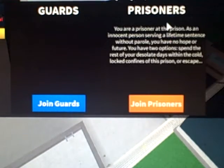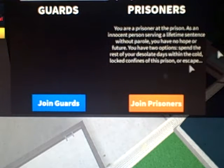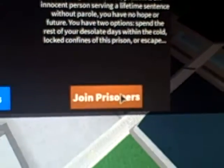Hey guys, in this video I'm going to teach you how to escape jail and prison life without getting help. So the first thing you're going to do is go into Prison Life. If you want to join prisoners, go to where it says 'join prisoners' and click that.